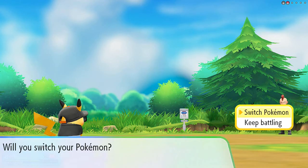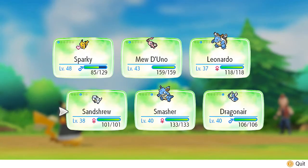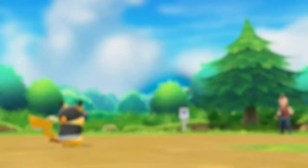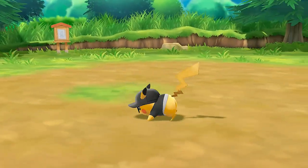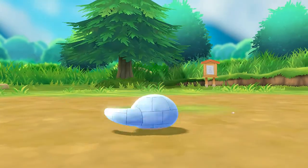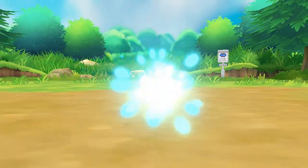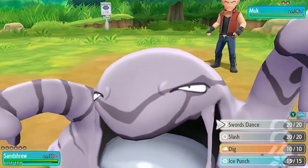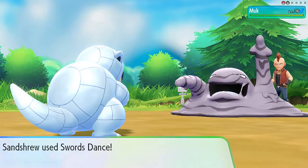He's going to be coming out with Muk. So let's go straight to Alolan Sandshrew right here. It does have the moves I need to beat this guy. Let's go Alolan Sandshrew - its stats are pretty good. Against this Muk anything can happen, so let's go ahead and power it up first with Swords Dance.